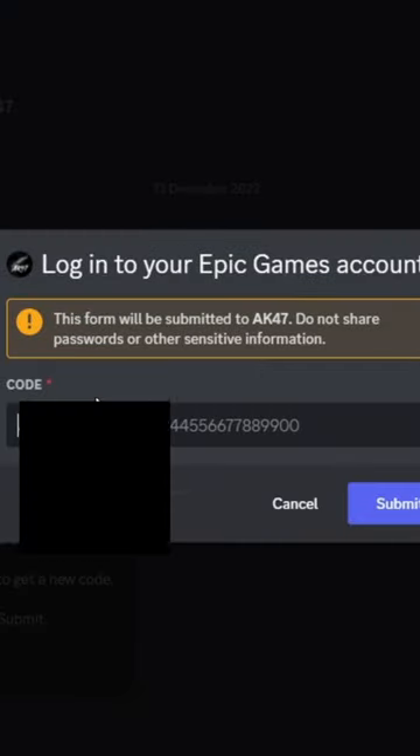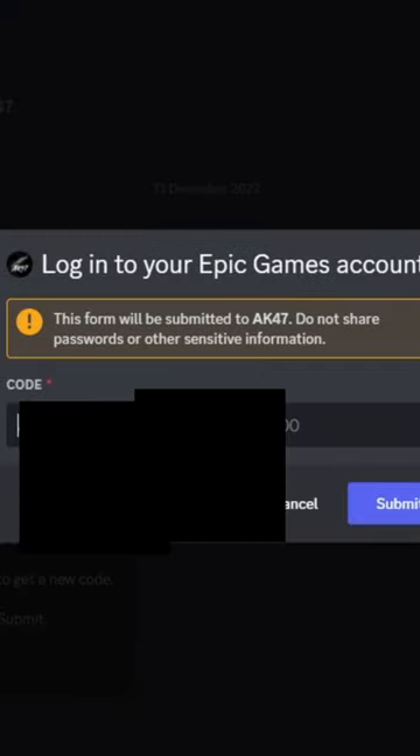Next you're going to go back on Discord and you're going to put that whole code into the AK bot. And you will be logged into your Fortnite account.